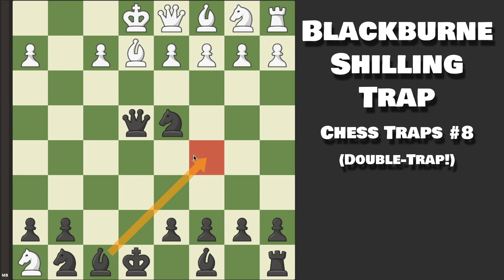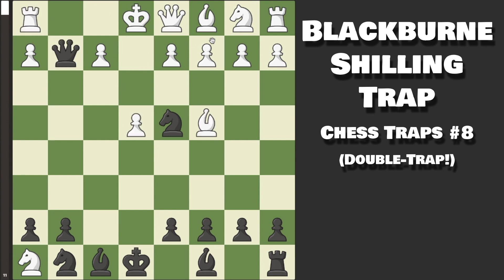Bishop to C5 is namely mate in 8. However, if you want to simply be up a lot of material, Knight captures on C2. They are forced to sacrifice the Queen, because otherwise they would get checkmated. So Knight captures on H8 certainly does not work. Instead, Rook over to F1 defending the Rook is their only attempt, but this once again does not work at all.